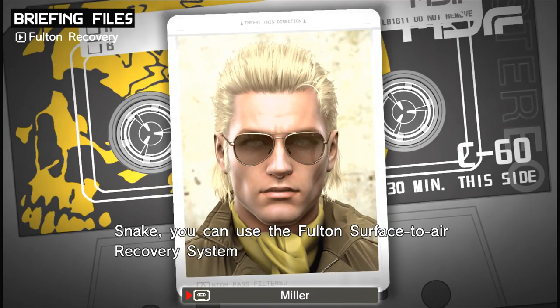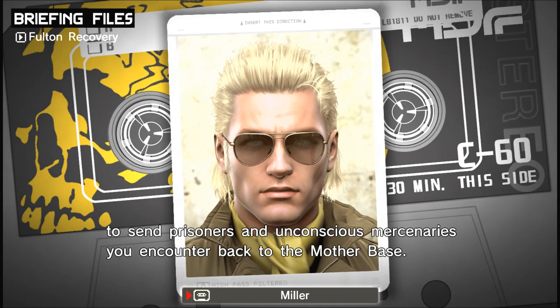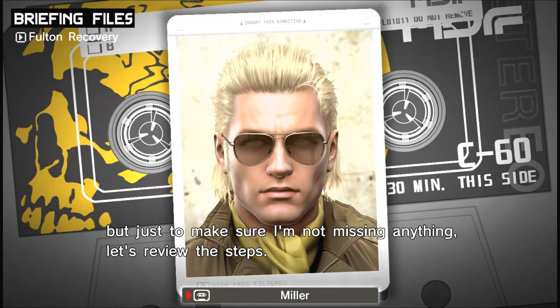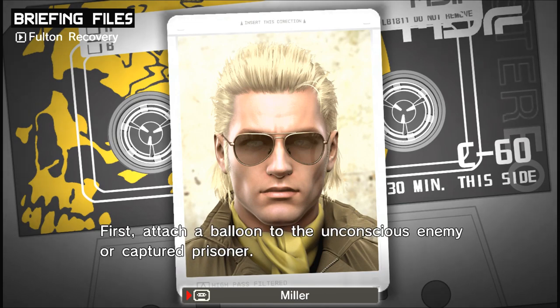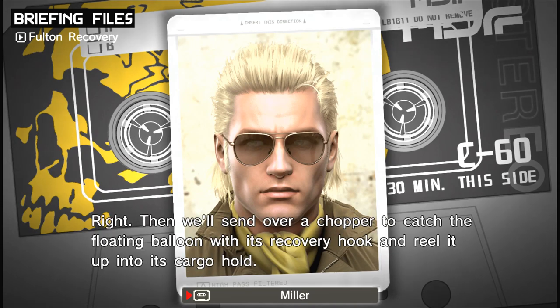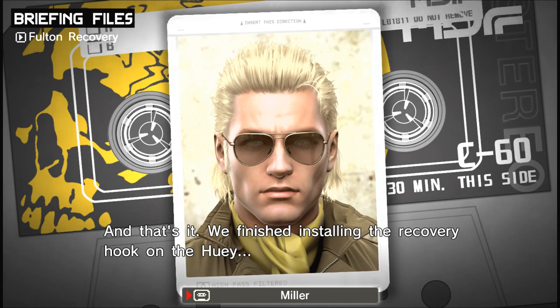Snake, you can use the Fulton surface-to-air recovery system to send prisoners and unconscious mercenaries you encounter back to Mother Base. I know you've used the Fulton before, but let's review the steps. First, attach a balloon to the unconscious enemy or captured prisoner. I hook a wire to their waist, and on the other end of the wire, there's a helium balloon. Then we'll send over a chopper to catch the floating balloon with its recovery hook and reel it up into its cargo hold. And that's it. We finished installing the recovery hook on the Huey.